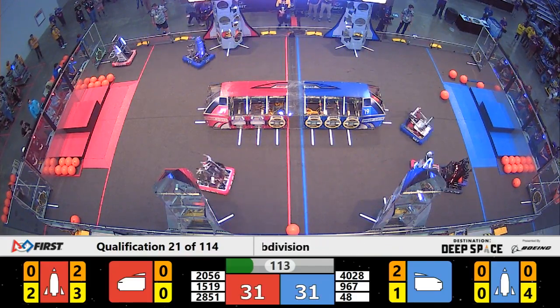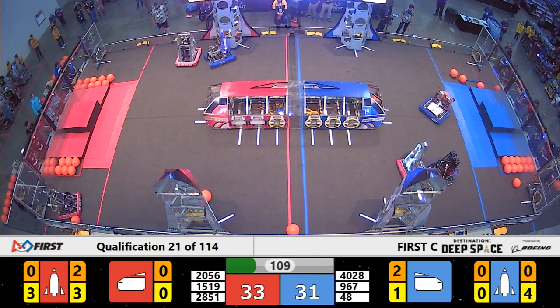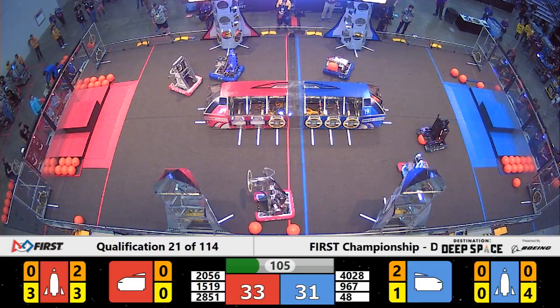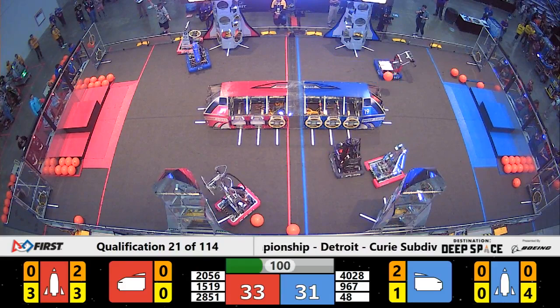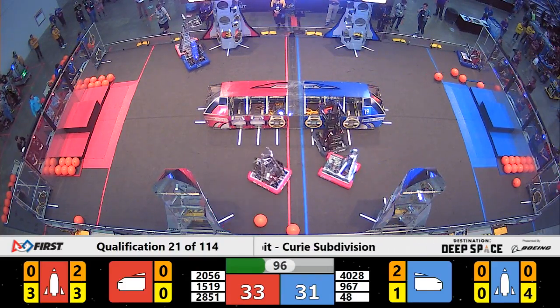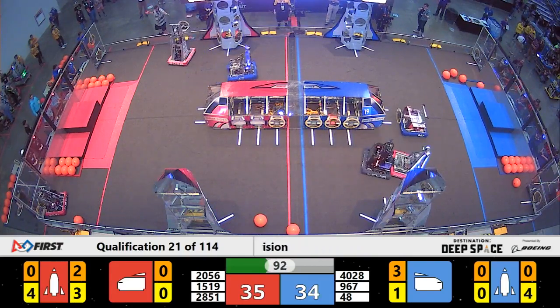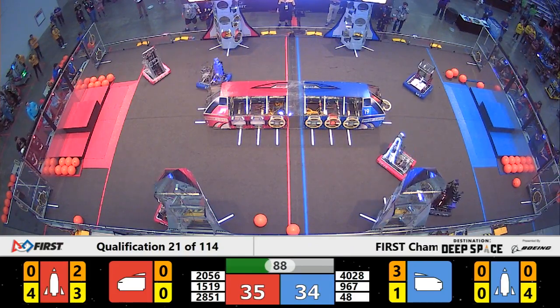1519 is over playing some defense on the blue side of the field, trying to make 4028's life really difficult during this match — they're not going to let them score easily at all. But the Beak Squad is trying their best. They're lining up, trying to get a piece of cargo in the ship, and they've got it, even up against Mechanical Mayhem, who's truly causing mayhem on the blue side of the field.